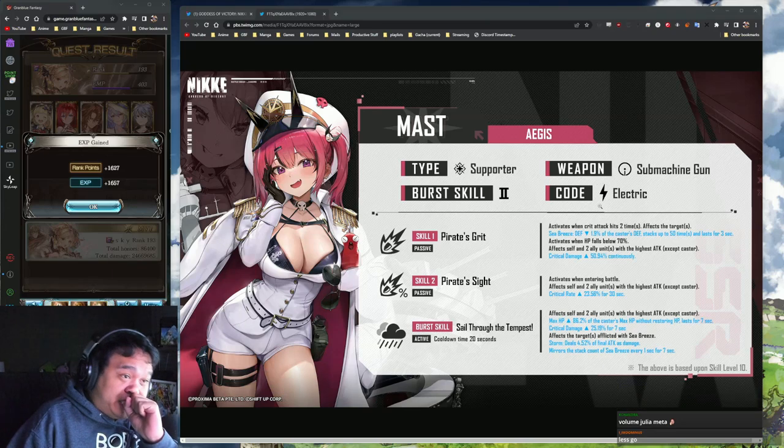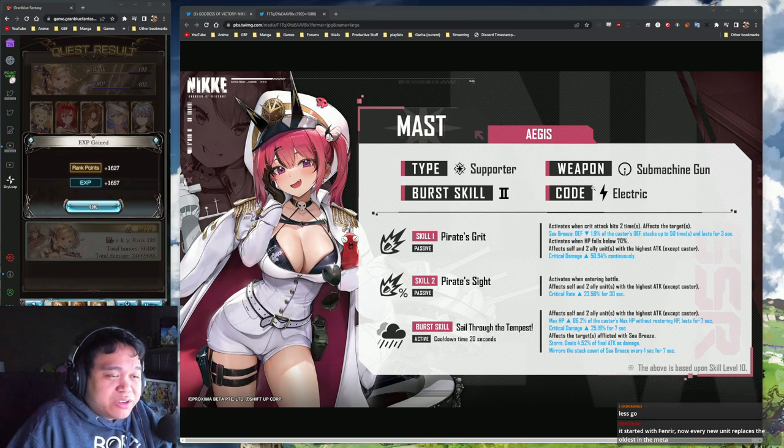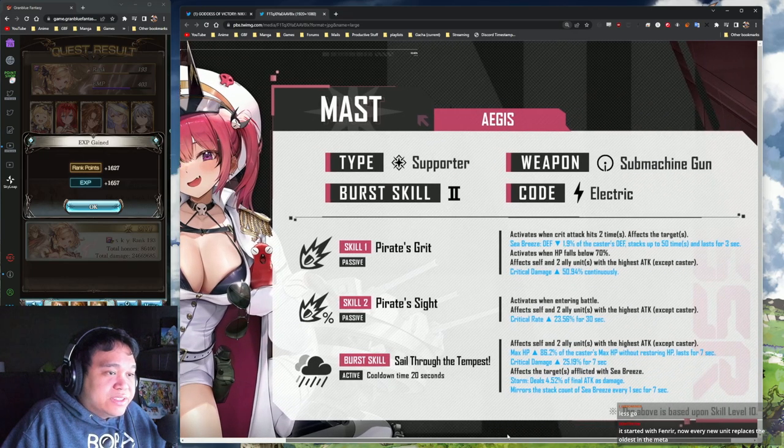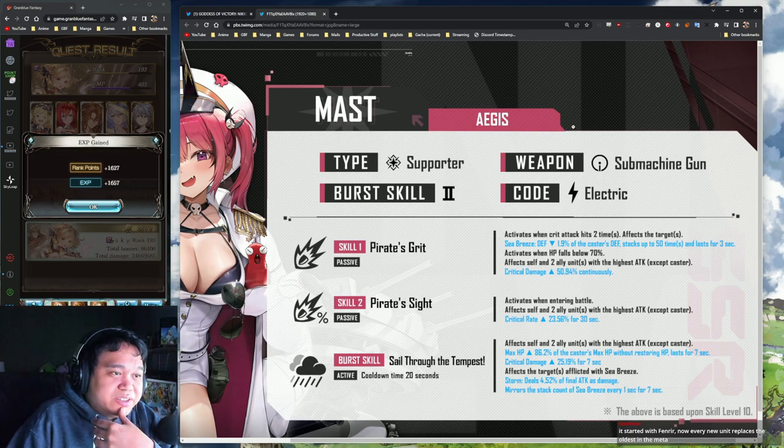Her border skill is electric burst with an electric take - note that she uses a submachine gun. Skill one is when a crit attack hits two times, it affects the target's defense by 1.9 percent of the caster's defense and stacks up to 50 times, lasting for three seconds. So since it only lasts for three seconds, having a submachine gun is pretty important.